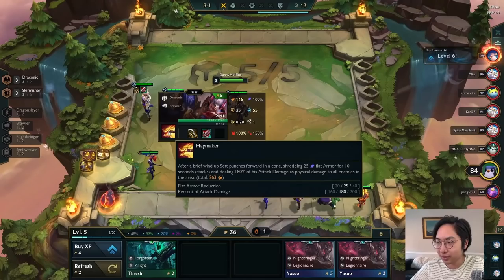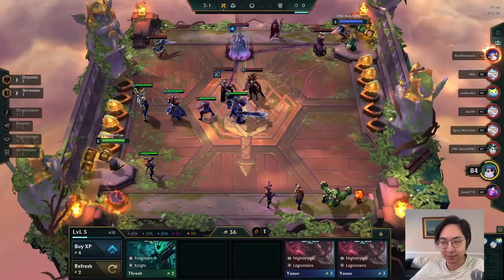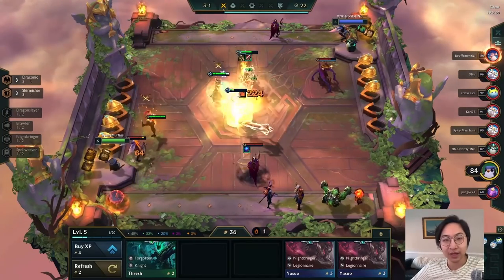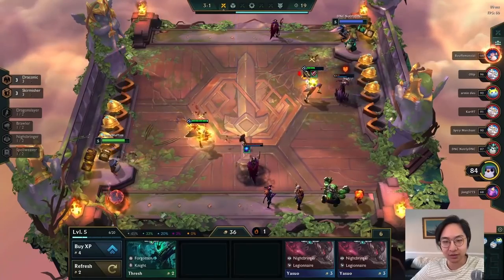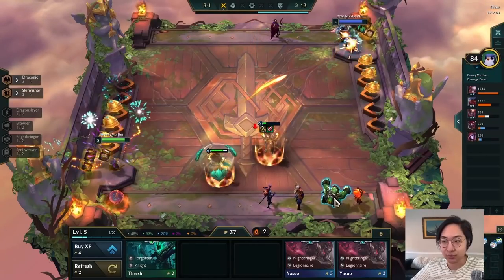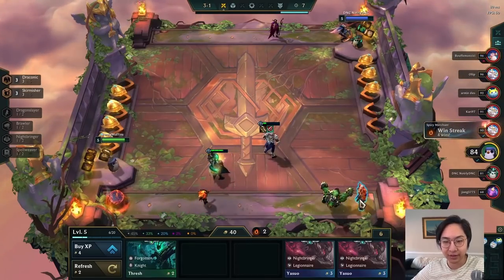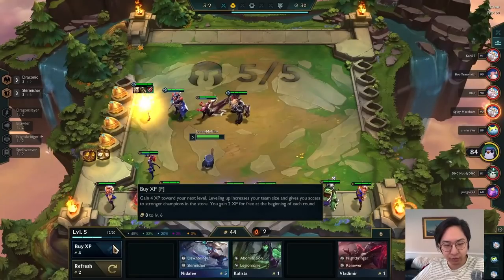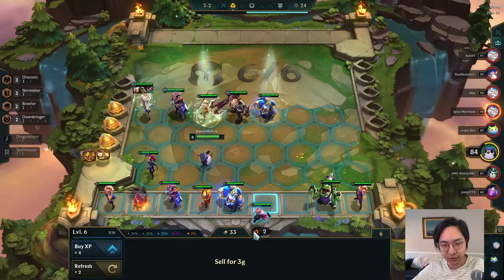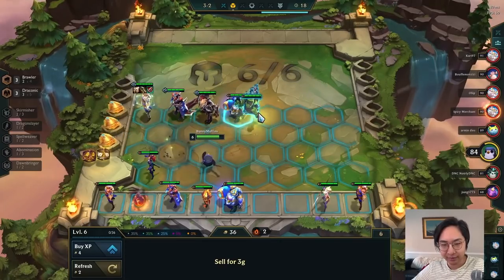The build I like to do is 4 Brawlers — you can find this build at bunnymuffins.lol/meta#set, and that should take you right to the build. Essentially, all we are going to do is what's called a slow roll. We're probably going to do it on level 7 this game — sometimes you could do it on level 8 if you're super lucky, but with average luck, most of the time you do it on level 7. Slow rolling is essentially just rolling down to 50 every single turn in order to maximize your chances of getting 3-star units. Since Set is a 2-cost, level 7 is a very efficient level to try to get a 3-star Set.